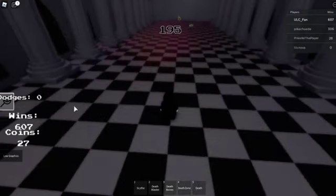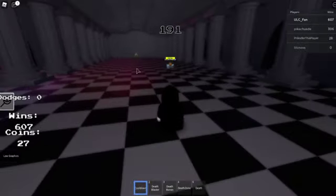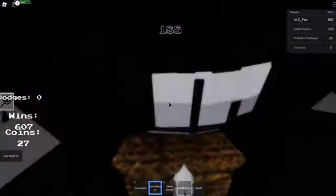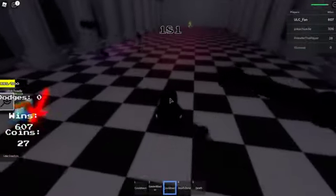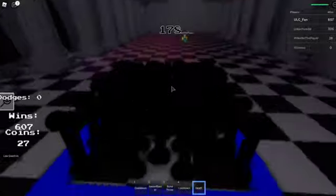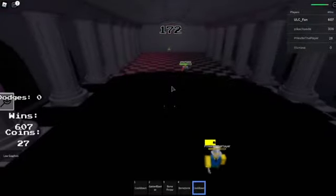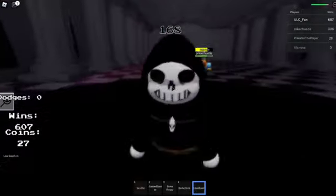And now we're Reaper. For our first thing, we have a Scythe — looks like a melee weapon. We've got a blaster called a Death Blaster — nothing special, standard blaster. We've got Reaper Bones — they shoot for a little bit. A death zone. What does death do? Something really cool — I got a void. It just deleted that person.